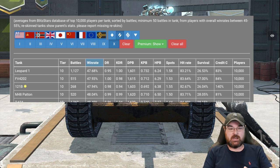I just don't jowl with this tank. Its damage per battle is 1,601, which is worse than the FV4202 and only marginally worse than that of the 121B. Its survival rate is only 26.54%, which is actually better than the 121B, and its kills per battle is actually better than the 121B and the FV4202. So what is it about the Leo that everybody seems to struggle in?